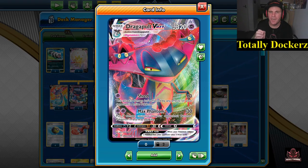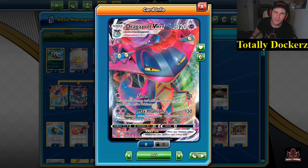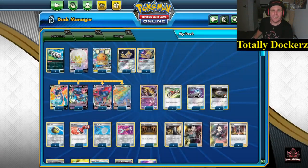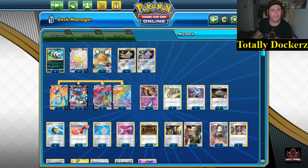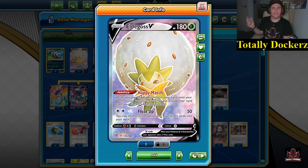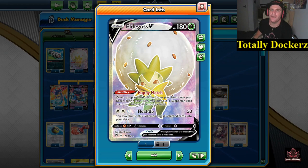The one that we all love to see is Max Phantom — two Psychic energies, does 130 damage, but we put five damage counters anywhere we like on our opponent's bench. So we are going to be spreading. We have a 3-3 line of Dragapult V and Dragapult VMAX. Galarian Zigzagoon — just put it down, put 10 damage wherever we want on the board to help us take a couple of cheeky KOs.